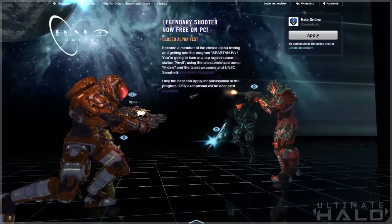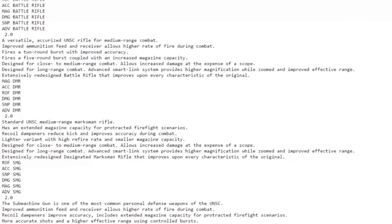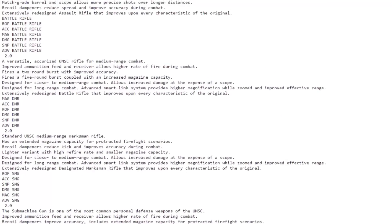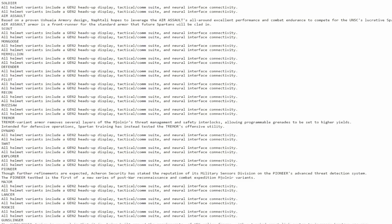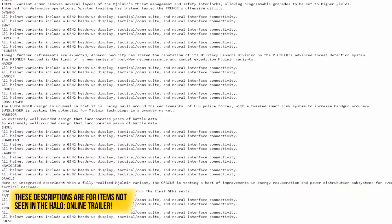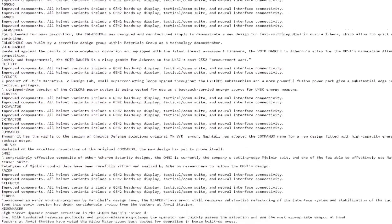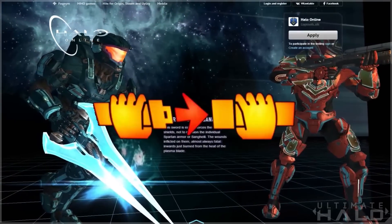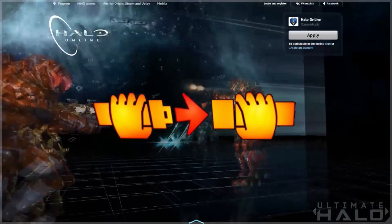First off, armor customization confirmed! Recently one of our Ultimate Halo team members did some digging in the source code for Halo Online's website and he found a bunch of descriptions for different weapon variants, armor variants, and armor abilities — and there are a lot of these. We can be pretty sure that most of the things that have descriptions in this source code will likely be making their way into the Halo Online beta or maybe even into the final Halo Online game. Fasten your seatbelt — this is going to be a long video. Buckle up, grab some popcorn.